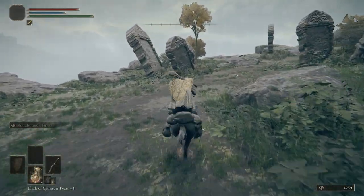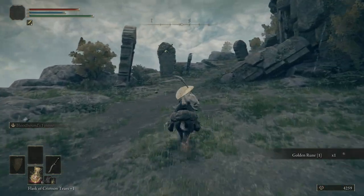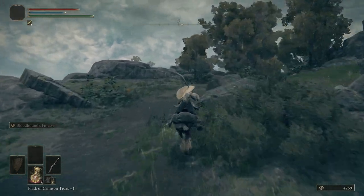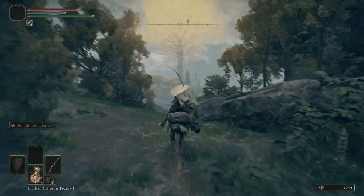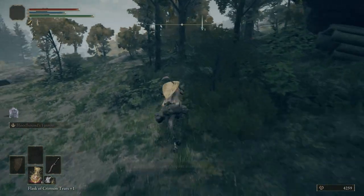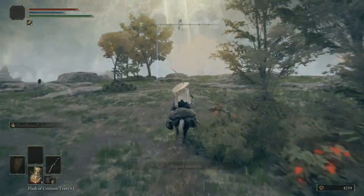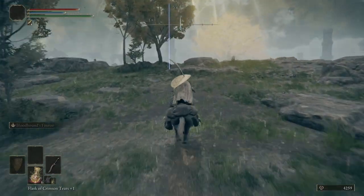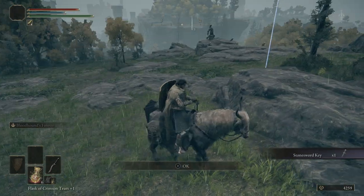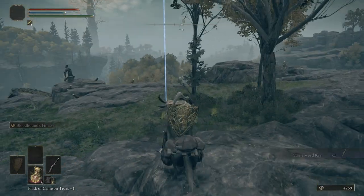Hop on Torrent. Got a glowy skull. I know it's only 200 runes per golden rune one, but it all adds up. If you have like 20 golden runes you can get like 2,000 or 4,000 runes. Right here we want to come over to this body looking off into the vista — we'll get a stone sword key.